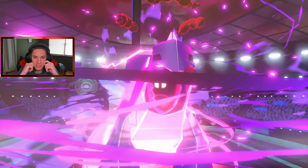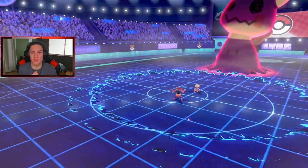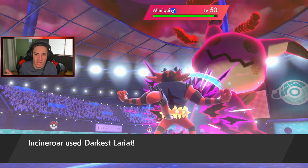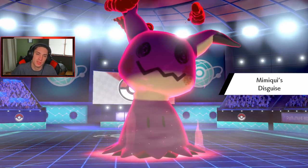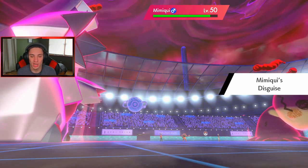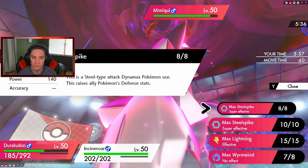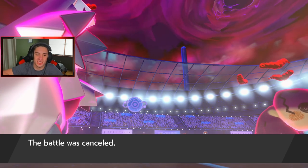Wait, how did we Dynamax second but still move first? I'm confused — maybe it was the Choice Scarf and then we lost it. Either way this guy's going down. We're sitting in a very pretty spot — I thought if you Dynamax first you're faster. But this guy's gone, we're looking to go two and zero baby! He drops down and I can go into a Flare Blitz or another Steel move — both are 140 power, so Flare Blitz rolls out and we say GG, baby.